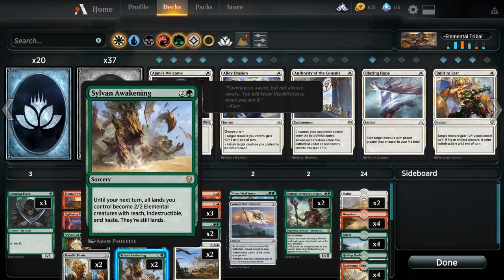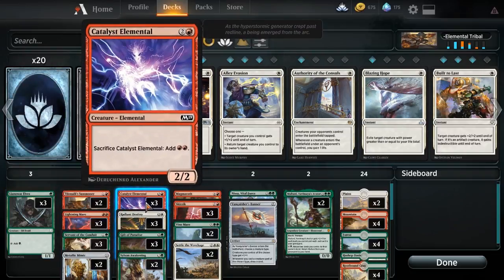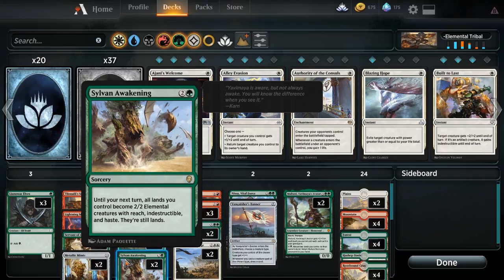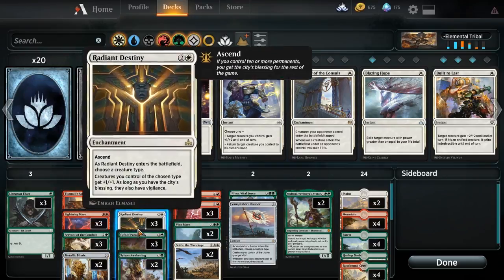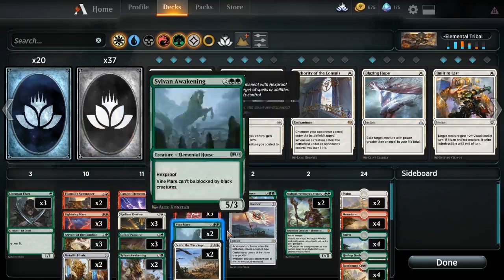We can also do another thing — we are running two of the Sylvan Awakening and can turn all of our lands into 2/2 elementals. This is another reason we are running a lot of mana creatures: Catalyst Elemental, Servant of the Conduit, and Llanowar Elves. The main thing is that if we can tap these down instead of our lands, we have more elementals to come into the battlefield. They don't re-enter the battlefield as elementals, so the Metallic Mimics don't give more triggers, but they do get the triggers off of Radiant Destiny or Vanquisher's Banner. So we're going to be swinging in with 3/3s, sometimes 4/4s.